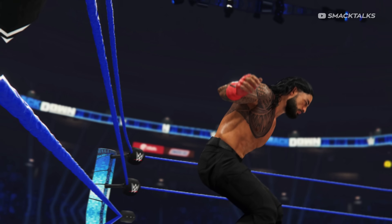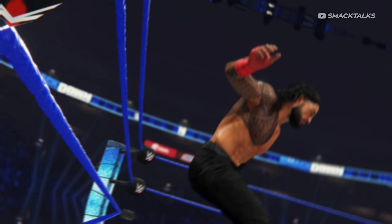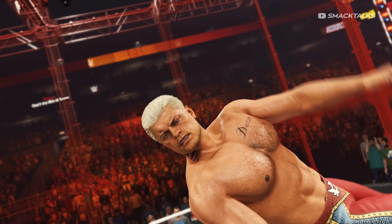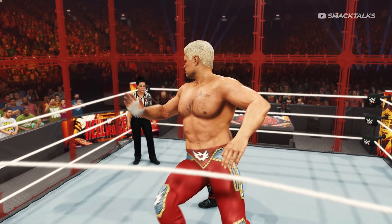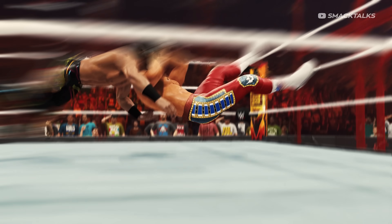We then cycle through some quick-fire gameplay clips, starting with a shot of what could potentially be a new spear animation for Roman Reigns. That's followed with new footage of the Cody Cutter, which Brian Williams confirmed is now possible as a signature move, as in-ring springboards are now available to assign as both signatures and finishes.